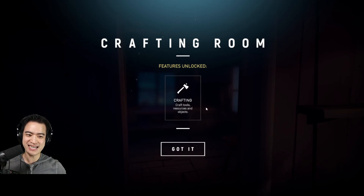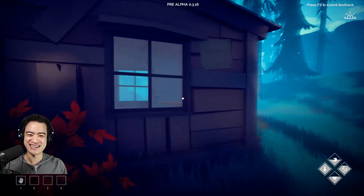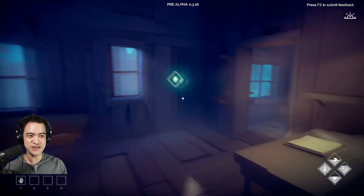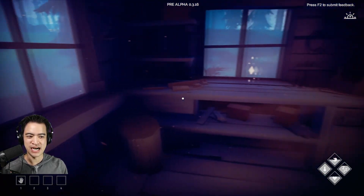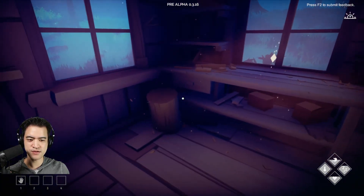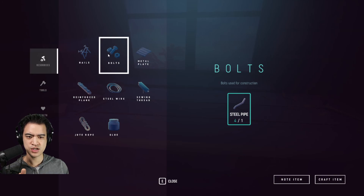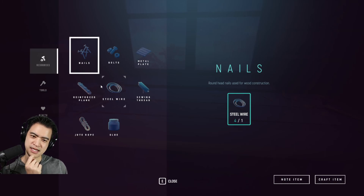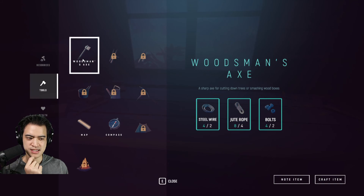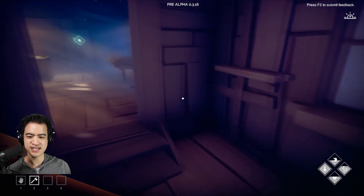Yes! Look at that — do you see the axe?! Oh, I'm excited about this. Features unlocked: craft tools, resources, and objects. I want to see this from the outside — it is bigger! That's fantastic! I'm feeling very triumphant now. In the crafting room we can make nails out of steel wire, and bolts out of a pipe. Woodsman's axe — definitely want that. We are building the heck out of this thing. Now in slot number two we have an axe. Oh, this is great. Definitely gonna save.